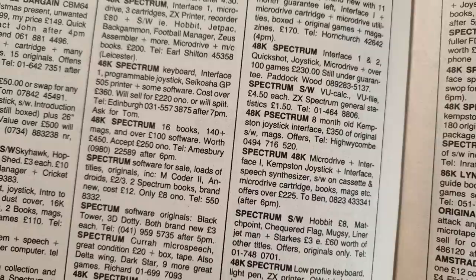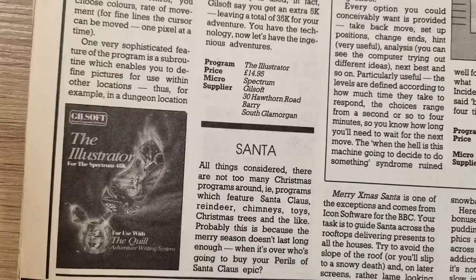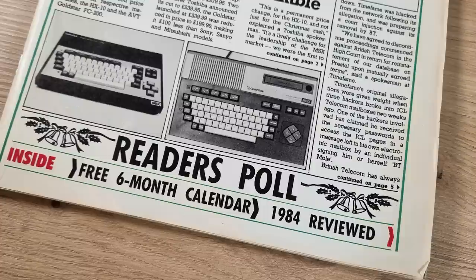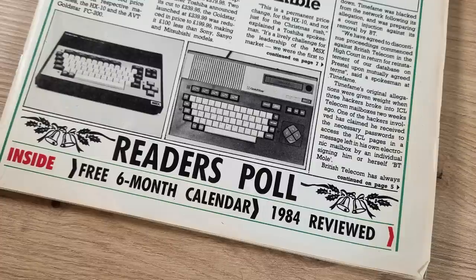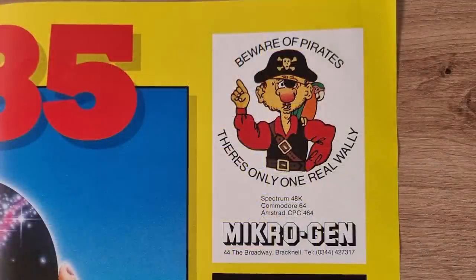Skipping past the classifieds, although looking at the price for second-hand Spectrums we see they're similar to eBay today. The top ten for Christmas then, and the usual suspects — Daley Thompson at number one. It's weird that World Cup from Arctic, a terrible game, comes in at number five. But apart from that, all the other games are somewhat classic. The new releases: The Illustrator, adding graphics to McQuill, Space Shuttle from Activision, and Airwolf from Elite. The back cover has a great Automata cartoon. Did you notice the front cover offered a free calendar? I wonder how many of those survived? Well, mine did. It's only a six-month calendar for some reason, with plenty of adverts around the outside. MicroGen having a dig at pirates, and there are plenty of small retailers grabbing some space here.